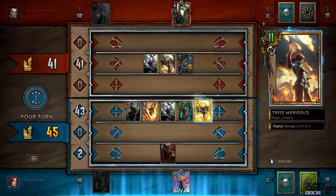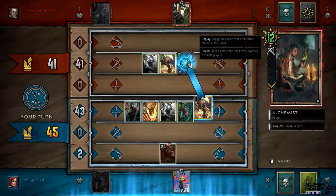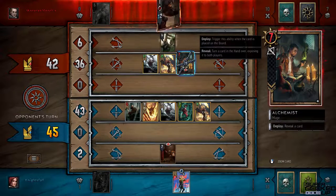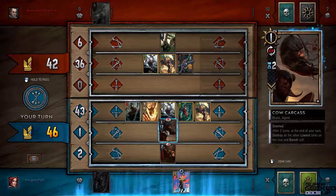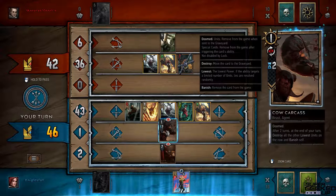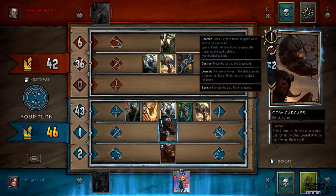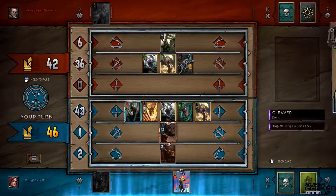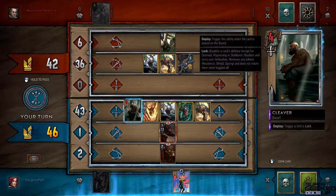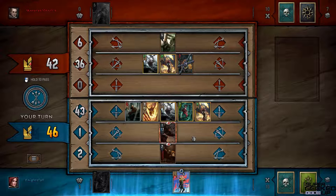He has one card left, I have two. I play Tris up in the top row. Lock does not protect you from damage — it just prevents special card effects. He plays Rot Tosser — Cow Carcass is on my board and after two turns it destroys the lowest unit on the row. He should have placed it on my melee row to get rid of my lowest unit there, but he put it in the middle row where I have no cards, so it won't do anything.